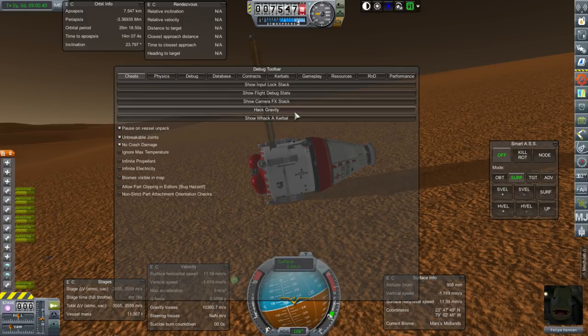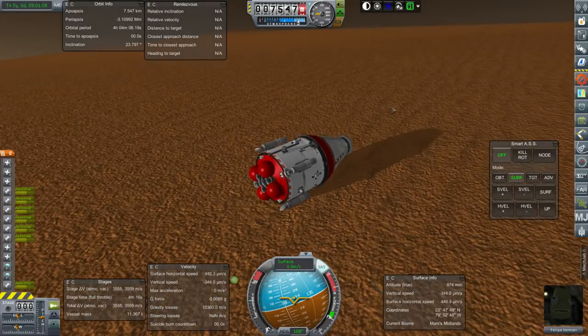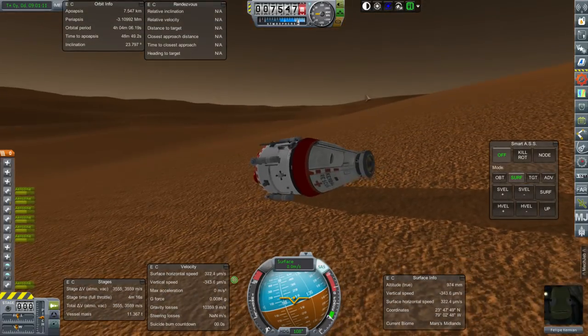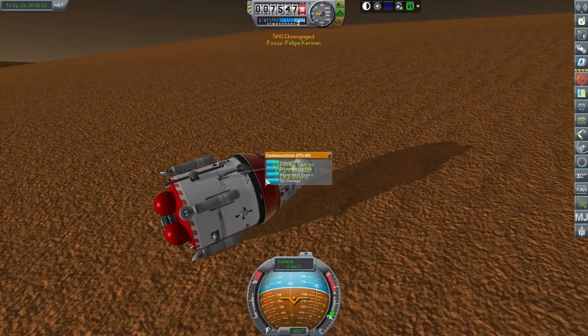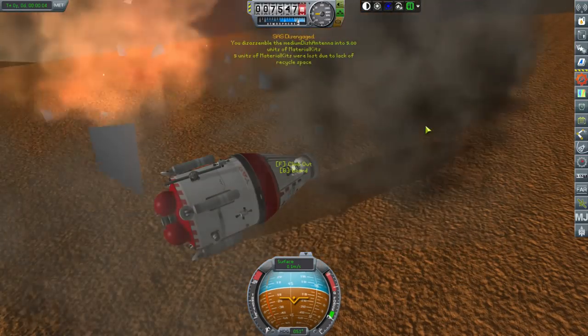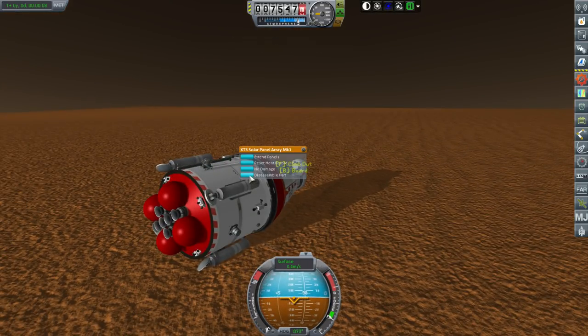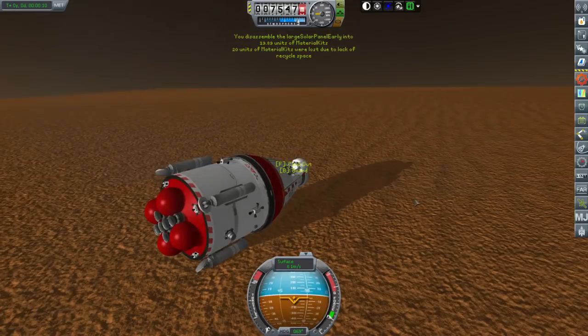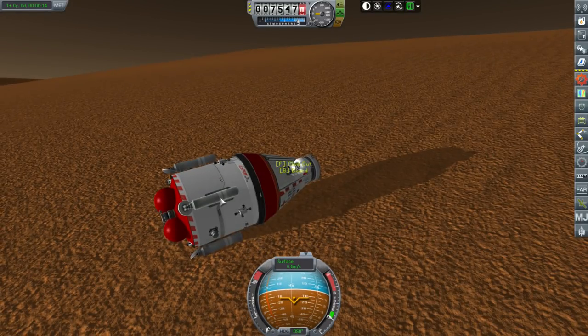Hack gravity. I could have Philippe take stuff off right now. Let's see — disassemble parts. Okay, well, it works! And for balance sake we have to get rid of this one too. That was a different sort of explosion. Let's not do that just yet — I have to think about the landing struts, and maybe it'd be a good idea to get rid of them too.